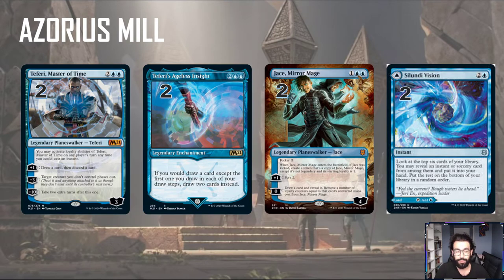Paired with Teferi's Ageless Insight — whenever you draw a card, you get to draw 2 cards instead — it works really well with Teferi. As Magic Aids, a YouTuber, pointed out, there's a really cool interaction between Teferi's Ageless Insight and the new Jace, Mirror Mage Planeswalker, which has amazing art — one of my favorites in a long time. Jace is a Planeswalker with kicker: if you kick it for 2 mana, you create a copy of Jace with loyalty 1. Its 0 ability lets you draw a card and reveal it, then remove counters from Jace equal to that spell's converted mana cost. Because there's a period in Jace's effect, those are two separate actions — and Teferi's Ageless Insight is a replacement effect. So you just draw 2 cards off Teferi's Ageless Insight, and Jace basically becomes: 0 — draw 2 cards, don't lose any loyalty. Really, really powerful.